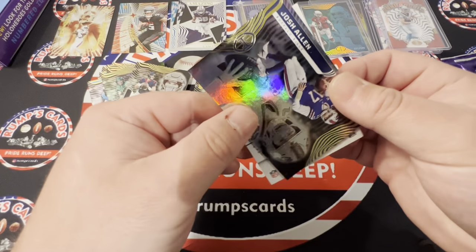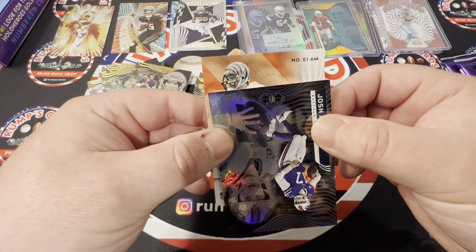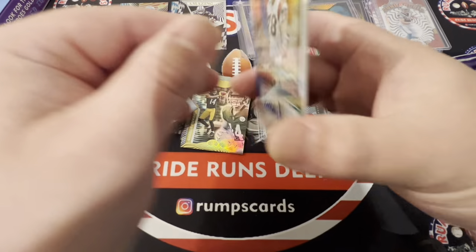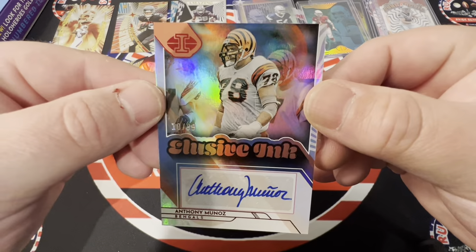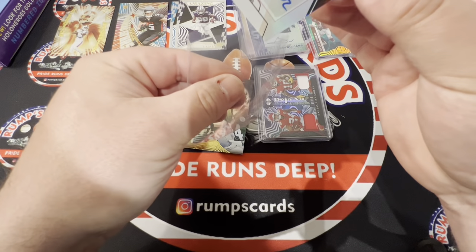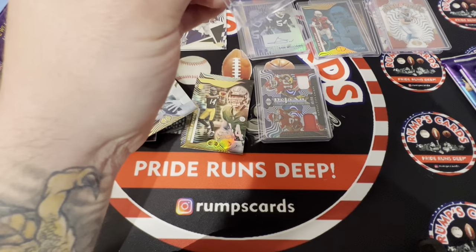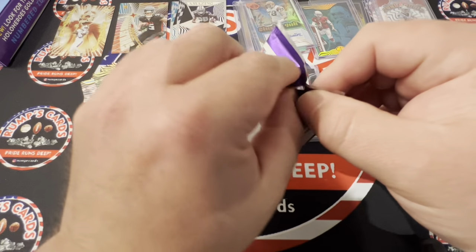And I believe this is our last auto — A.M. Bengals — Anthony Munoz, out of 99. Elusive Ink. That is an awesome looking signature. He's a lineman, but I believe this is a Hall of Famer, and I'm not going to complain about getting a Hall of Fame auto — though I'm not 100% sure. But we'll see.